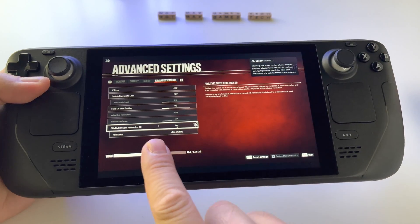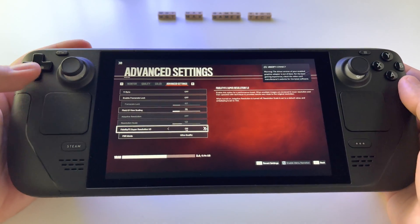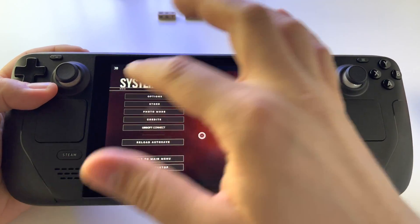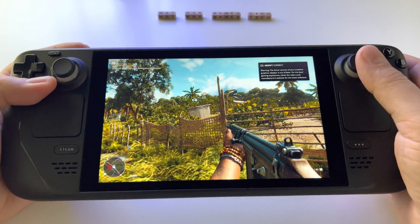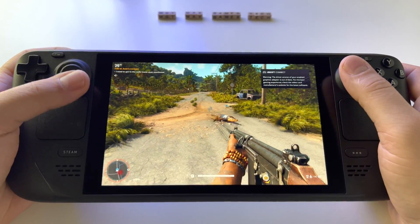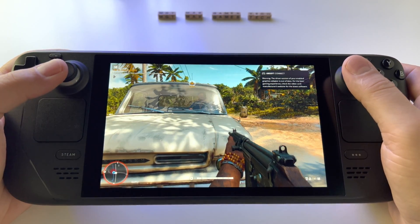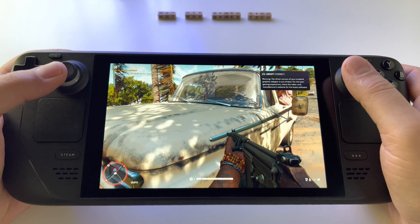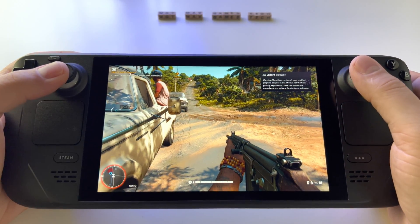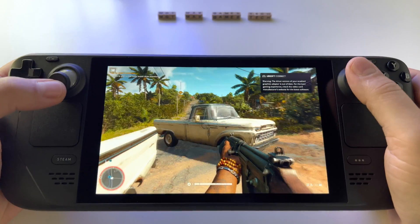From my perspective, I don't see any difference between the real resolution and when you use FSR. The only difference is in frames — if you activate ultra settings without FSR you can't really play it, you'll have a lower frame rate. But at this moment, as you can see, I can play it this way and everything is fantastic — look at the shadows, the reflections — everything is here and it looks so amazing.